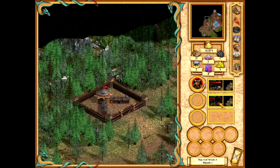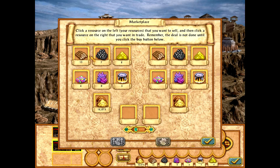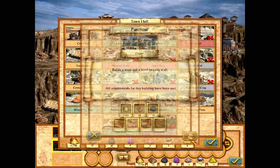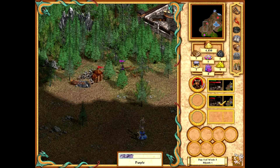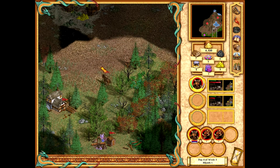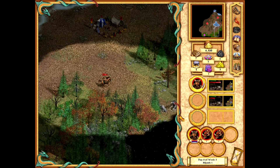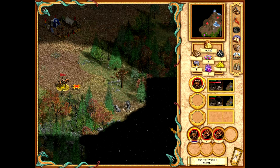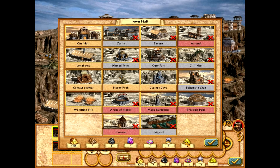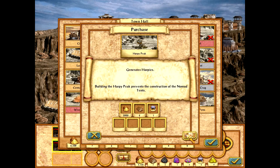I keep buying stuff. I have all these resource producers and I keep buying stuff because I don't have enough. I really need the estate, if only because I'm not going to have enough money to buy all these troops. What could possibly be protected by this? That is worth killing all these things. Oh my goodness — Happy Peak. Thank you.